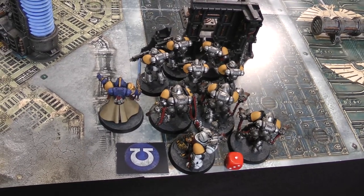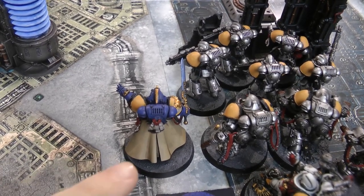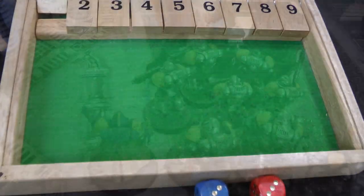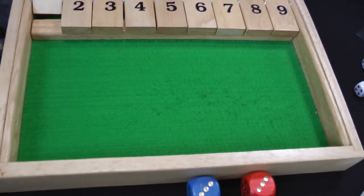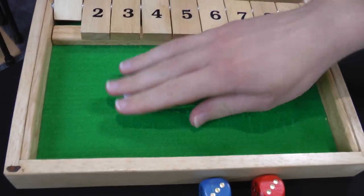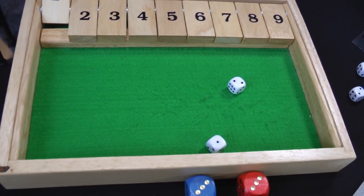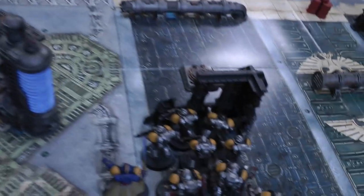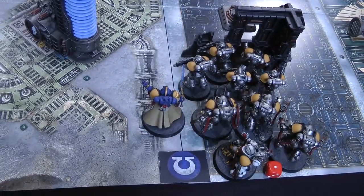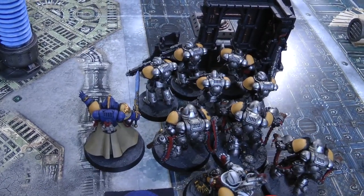On to the psychic phase. The only really relevant power at this stage is Psychic Fortress, so the Librarian attempts to manifest it on the Intercessor squad — needs a five, gets it with a six. The Malignant Plague Caster is in range to deny and tries, needing a seven — doesn't get it with a three. So the Intercessors have Psychic Fortress, giving them disgustingly resilient effectively against mortal wounds, and they automatically pass morale tests if that becomes relevant. On to the shooting phase.